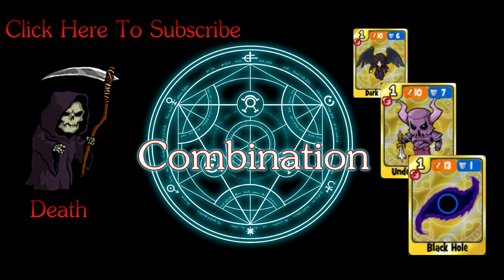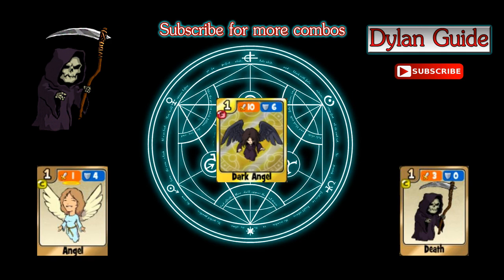Now we saw how to get the Death card by combining other cards. Next, let's see what we get if we combine Death with all the other cards. Here's the video of combinations.